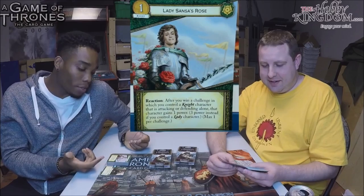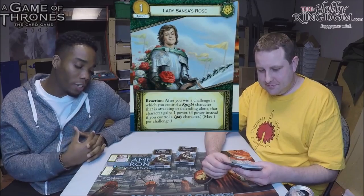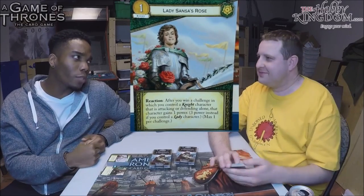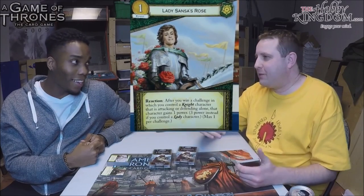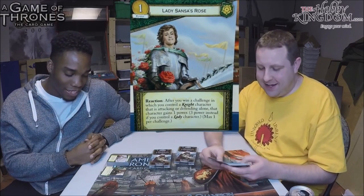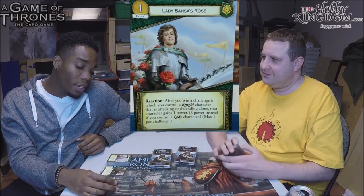This card is unbelievable, especially at only one gold. Out of Tyrell, the Knight you'd be using is Knight of Flowers, and his ability already makes it so your opponent can only throw in one defender when he's attacking alone — so you know you'll trigger this. With Margaery in the deck for the Lady condition, you get three power. This reminds me of the tournament streamed this week — Carter would have won the game if this card had been legal. The deck he'd been playing for weeks had proxies for this card, but it wasn't legal that tournament day so he pulled them out.